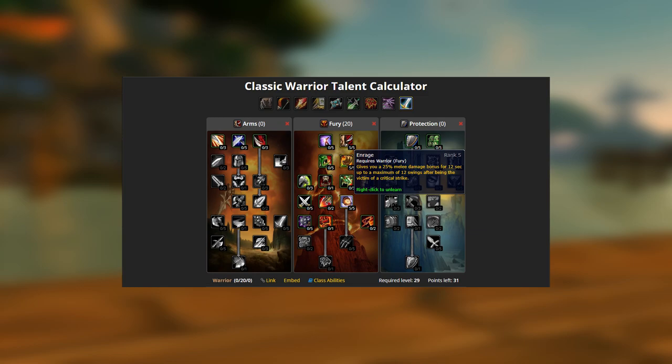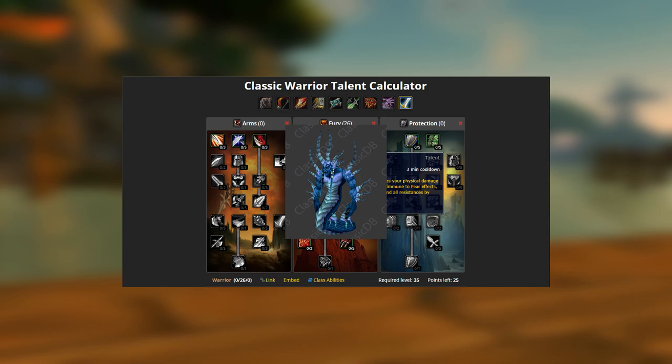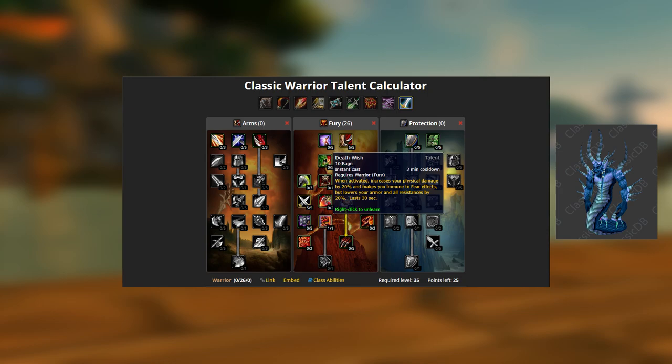5 points in Enrage — you will get crit, but this means a massive increase to damage and threat. 5 points in Dual Wield Specialisation for more damage and more threat. 6 points in Death Wish — this is an insane threat increase when used, but needs caution as you will take more damage. Use it when you know you can get away with it. Bosses like Shazra don't deal much damage to the tank and your raid loves to blast this boss.